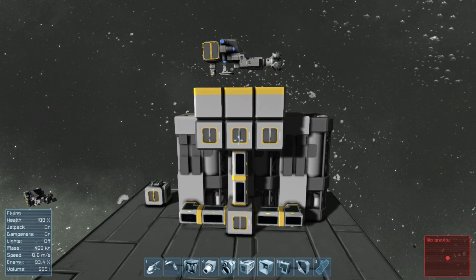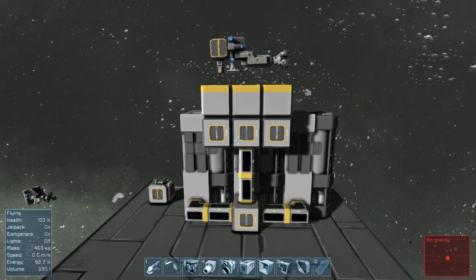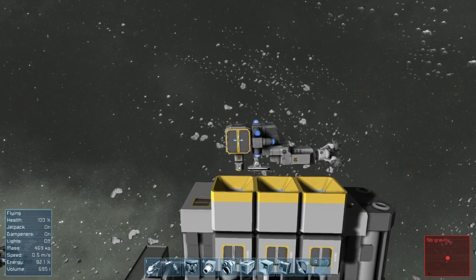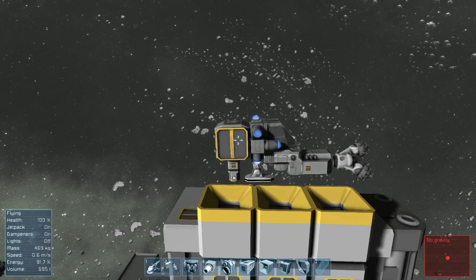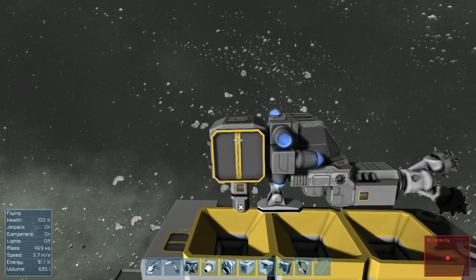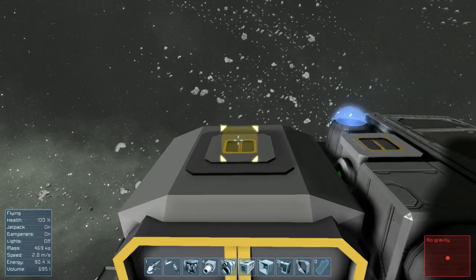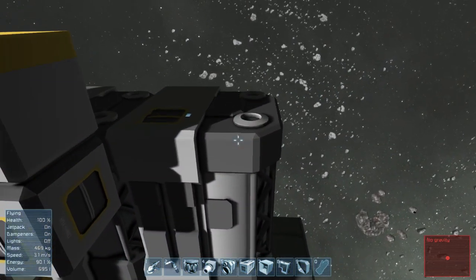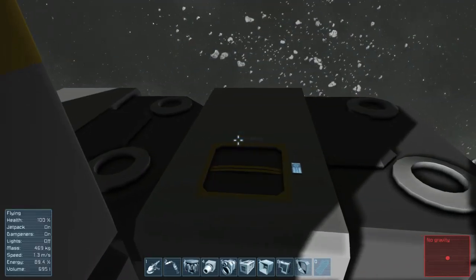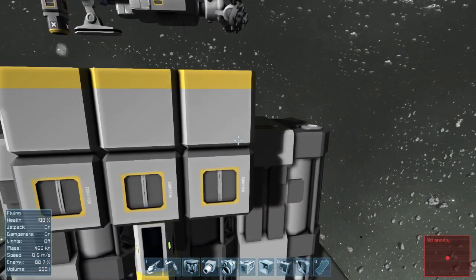Let's start with this example. Many of you may be familiar with the following experience: you have built a set of refineries, connected them to the conveyor system, and added some collectors on top. Then you take your mining ship, put an ejector on it, and when you turn on the ejector, all of the items end up in a single refinery — and it's not even the closest refinery. Let's go over a few examples for how to fix this.